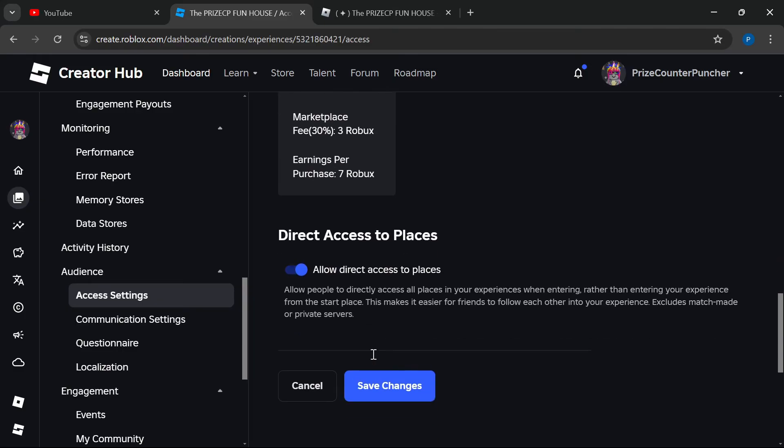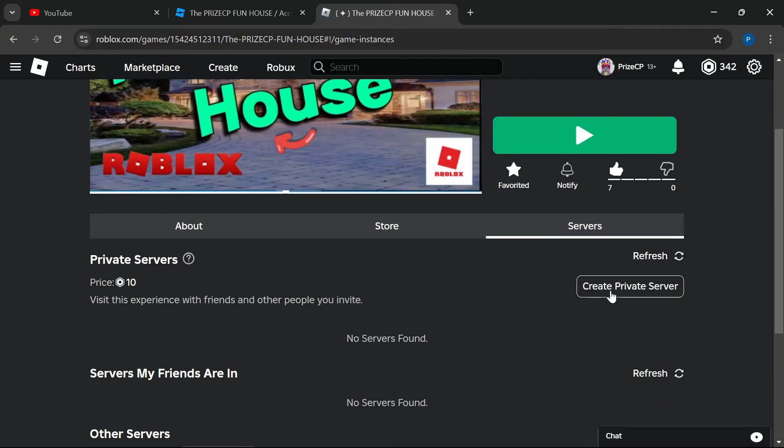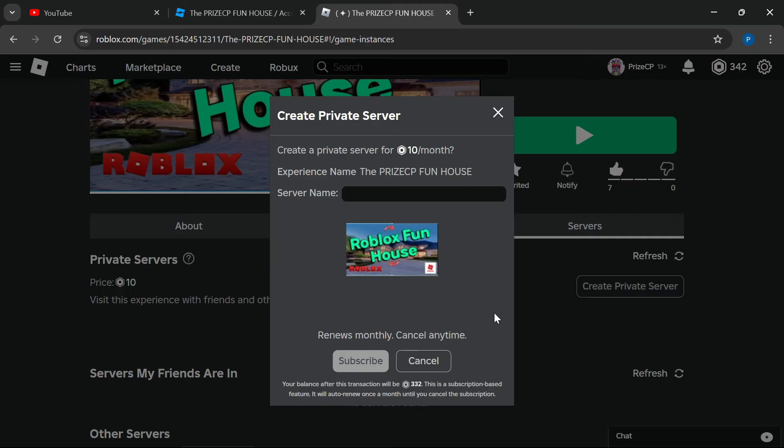And when you're all done, just come down to the bottom and click on Save Changes. Try and refresh the game page, and you should see there is now an option to create a private server. Players can click on this to create a private server.